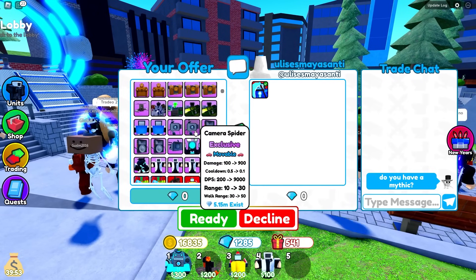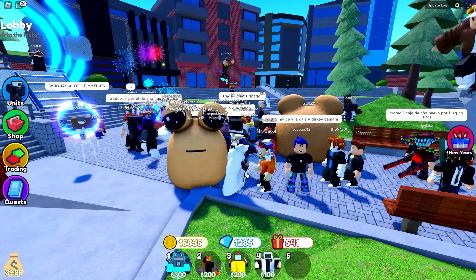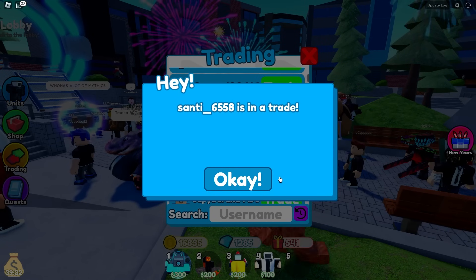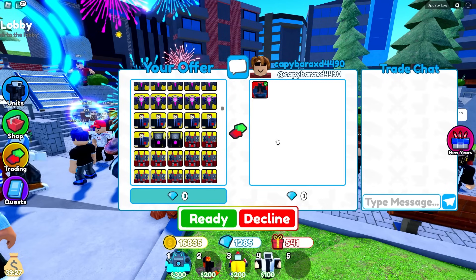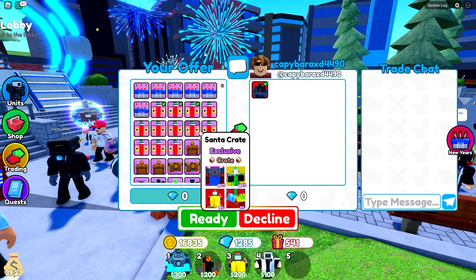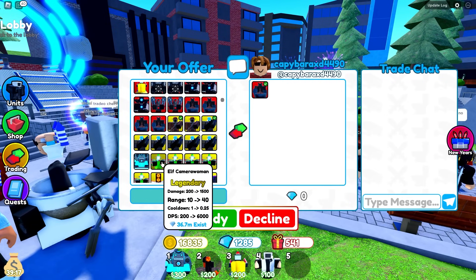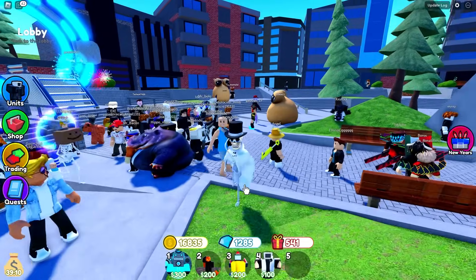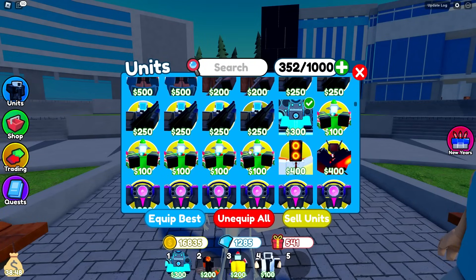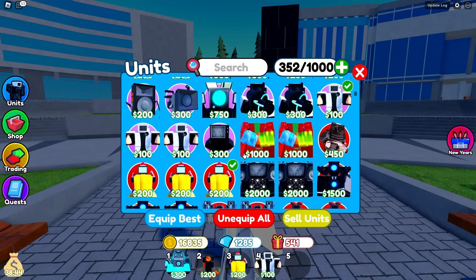So he has a Sinister TV Man, which is a really, really good unit. He didn't let me finish my trade. If we were going to get a mythic, I wasn't really expecting it to be the Sinister. Another guy has a glitch unit. We're going to start it off with just three Santa crates, a Hunter, a Largeless Cameraman, and an Elf — but the Capybara didn't like that one either. So it seems like whenever you flash Legendaries for Mythics, people don't seem to like that very much.